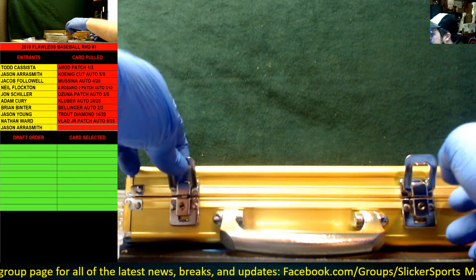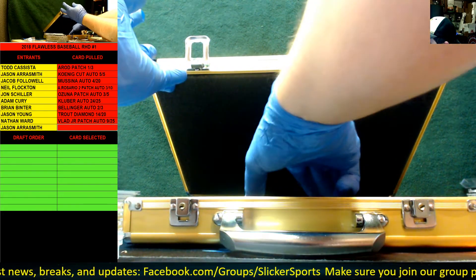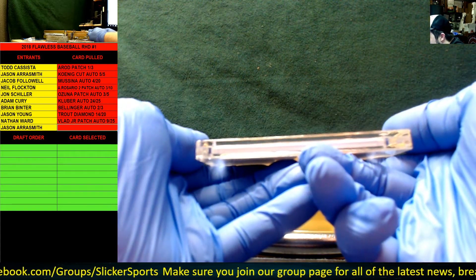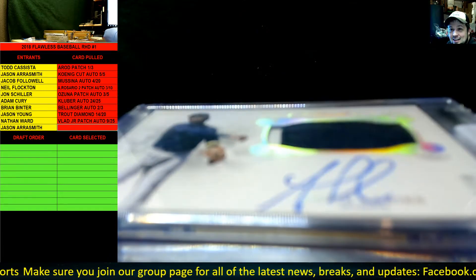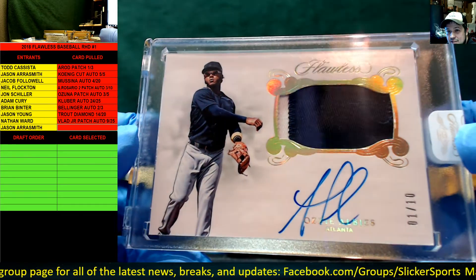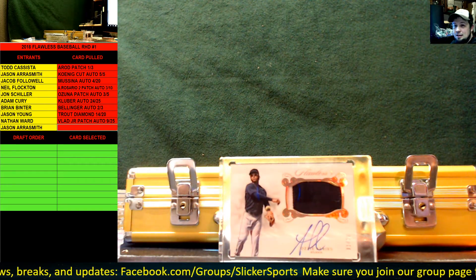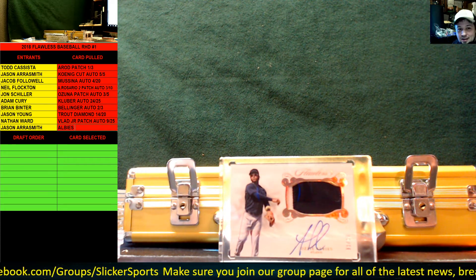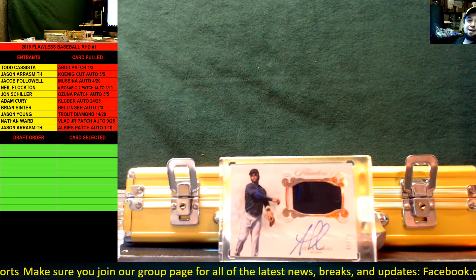We have one last card — let's see what it is. No way! Two-color patch auto, number one of ten, Atlanta Braves: Ozzie Albies! Guys, talk about a sick case. Ozzie Albies, one of ten, two-color patch auto. Holy moly — one of ten. Wow.